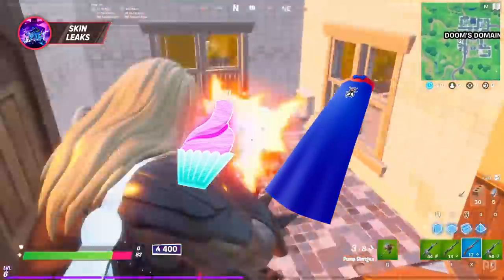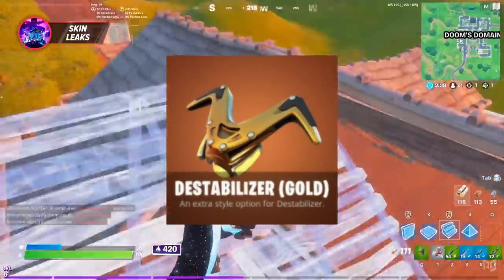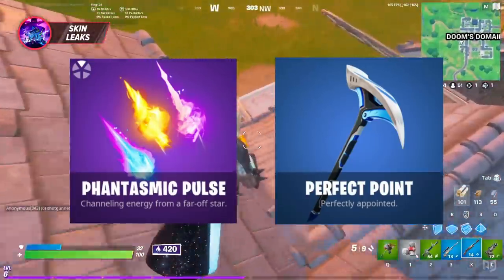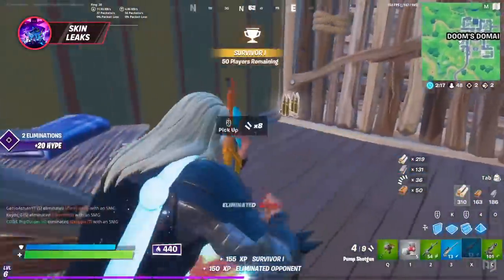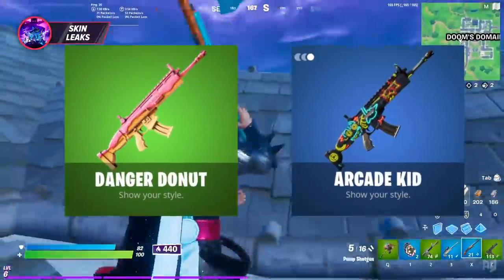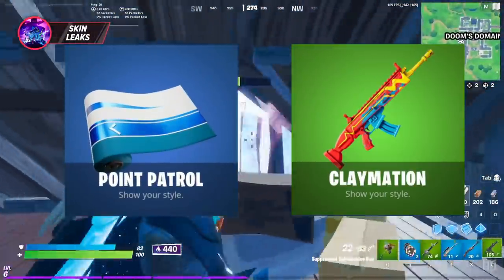Both the Emotic Ape and the Hollow Back seem linked to the new hero customisation. There is also a gold variant of Oblivion's personal back bling. For harvesting tools, we've got the Phantasmic Pulse and Perfect Point, the latter of which is linked to a brand new PlayStation bundle. And finally, when it comes to wraps, we've got the Plasma Bubble, Arcade Kid, Danger Donut, and Claymation. There's also the Point Patrol, which is once more located in the PS4 bundle.